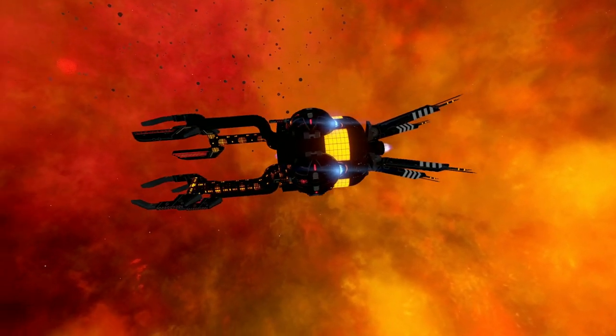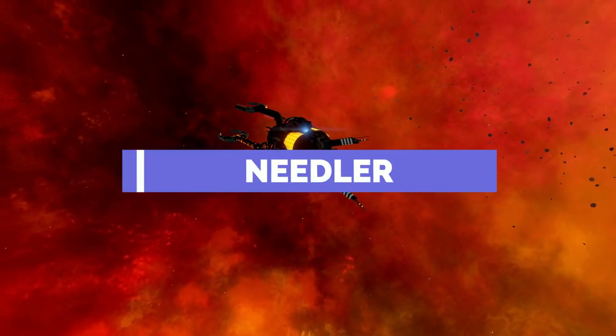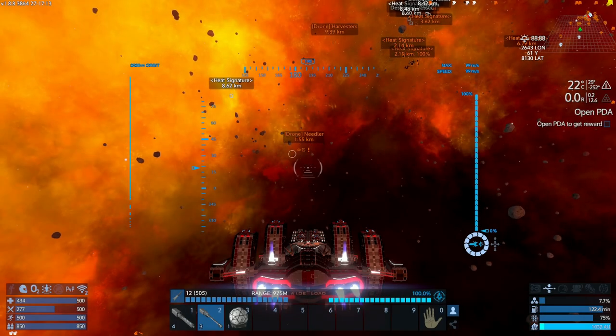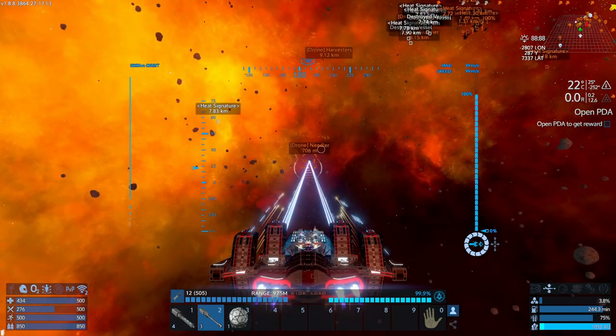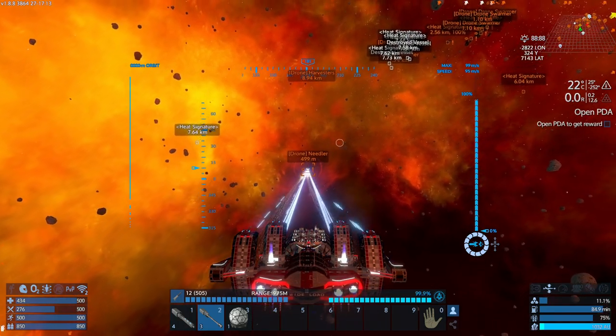The second one we'll be wanting to take down is the Needle. This is another ship that isn't all that strong — a couple of well-placed missiles to take down the generators and you'll be rendering it useless in a matter of seconds as well.